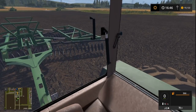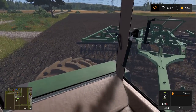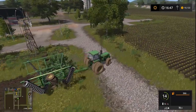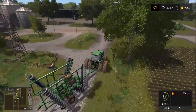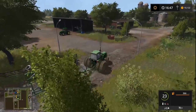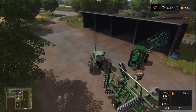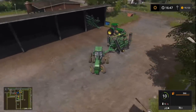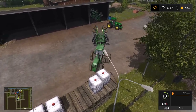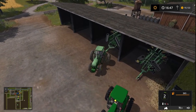And with that, we are done cultivating — that easy, that quick. With a field this small it took maybe four minutes, really really quick. We're going to drop this cultivator off now, and then go check out sprayer prices. We had a sprayer originally but it was super small and I sold it — looking back, I probably should have kept it.